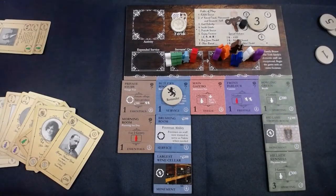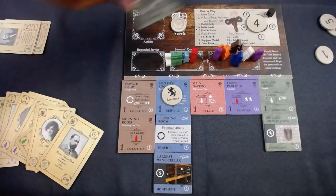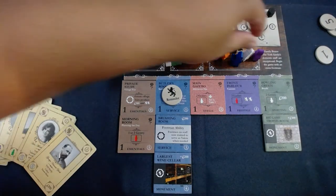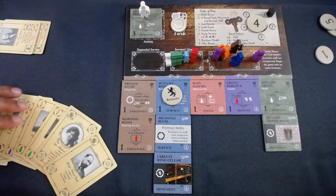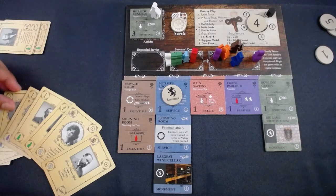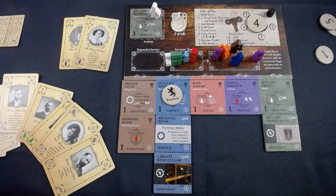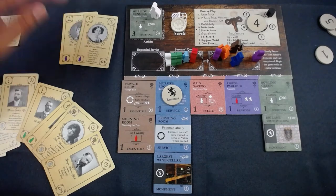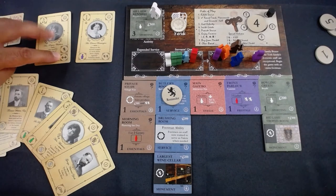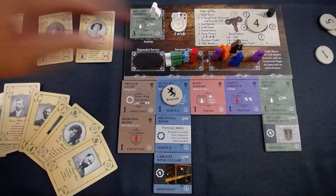Next round — nothing crazy happens, I get two reputation and I'm up to four. I have one footman left, and I have ladies who want to enjoy themselves in the hillside kennels — they're admiring the dogs, having a little Westminster dog show. I'm excited to play this card because I want to reload with another prestige card and I think I'll have the ability to do so.